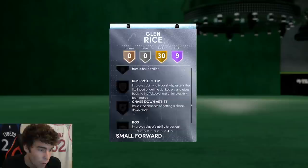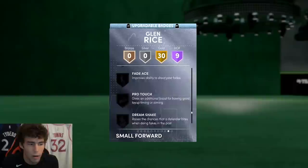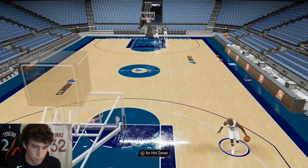Badge-wise, he does lack a few, but they're not really needs. Handles for Days is a badge you'll want if you're going to use him as a ball handler, but other than that he comes with a lot of great badges. Looking at Glen Rice in freestyle, the first thing to note is that he has hot spots forever — that's something you definitely love to see.